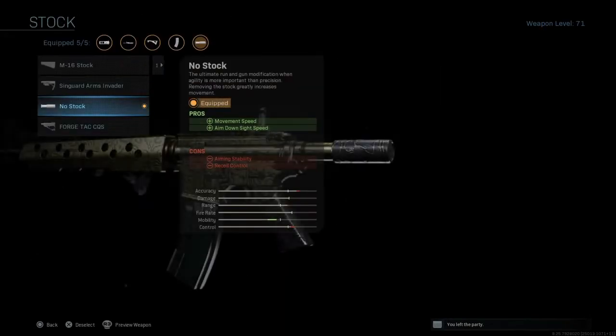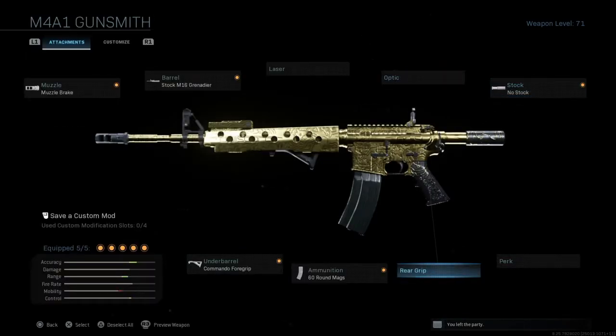And then last but not least, we have the no stock because of the ADS and the mobility speeds, which really help out. Obviously, no stock is better than stapled grip tape in terms of mobility. So that's why I was using no stock.